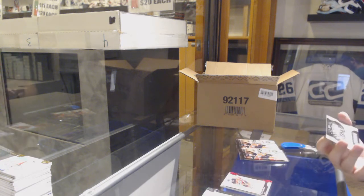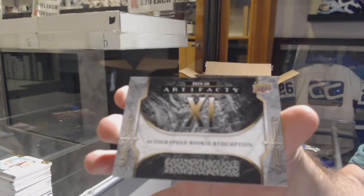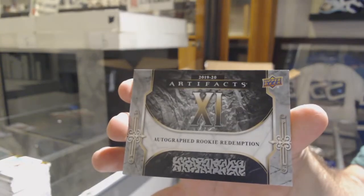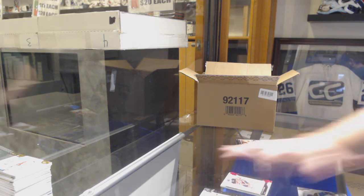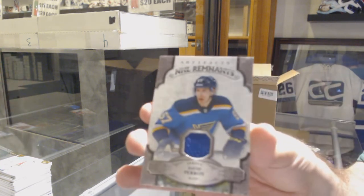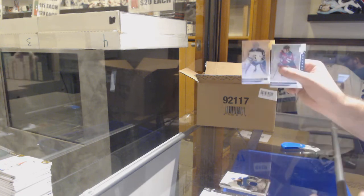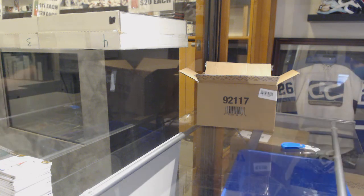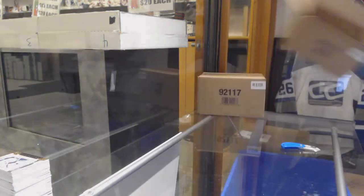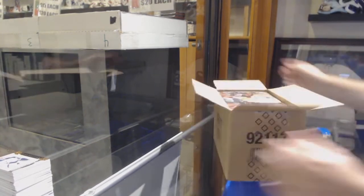We've got another random — an Autographed Rookie Redemption number 11. These randoms at the end are actually going to be pretty phenomenal. We've got a Remnant single jersey of David Perron for the Blues. And $2.99 for the Winnipeg Jets, Connor Hellebuck. Yeah, if you touch the corners I could see that, maybe — but as I said, 10,000 breaks, I'm very careful with the cards, I can assure you.